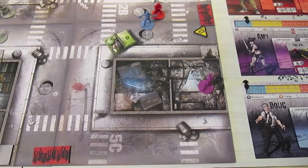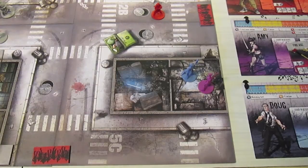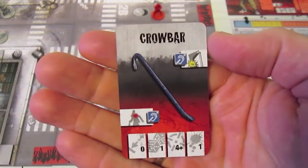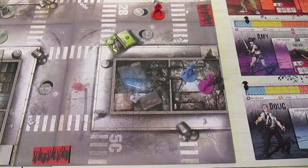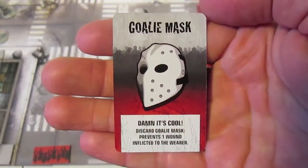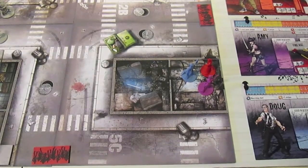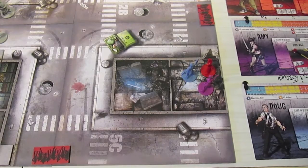Now I'm going to do Doug and Ned. Doug goes one, two into the building, and does a search for his third action, and he finds a crowbar. So now he has a pistol and a crowbar. Ned goes one, two moves, and he gets a free search action with one action left after he searches. He finds the goalie mask. What the goalie mask does — discard the goalie mask to prevent one wound inflicted to the wearer. He can hold two weapons and have the goalie mask in the reserve spot, and it still works as discarding for damage.